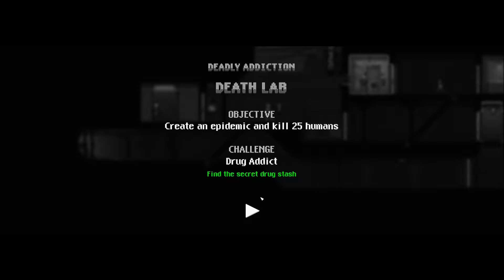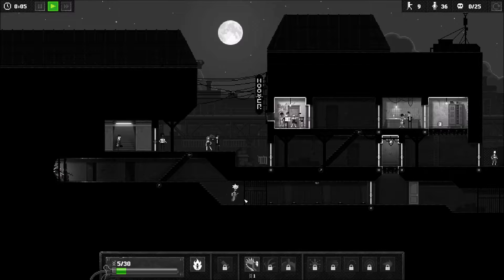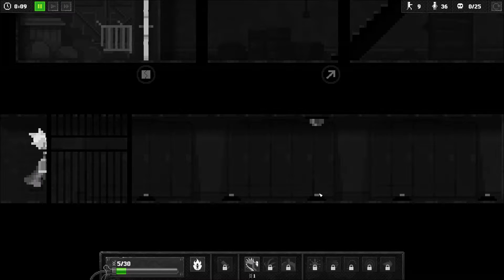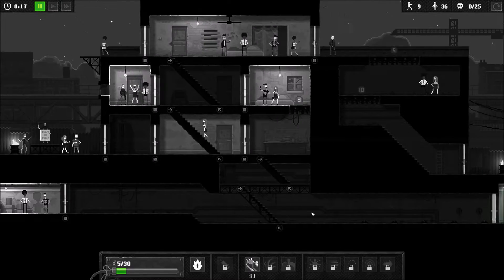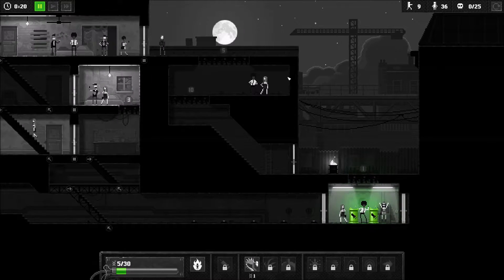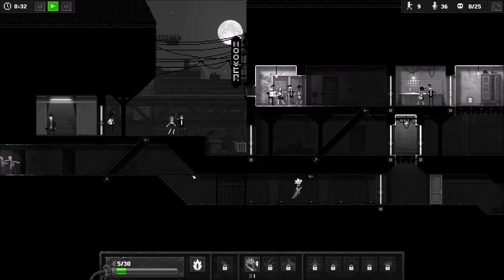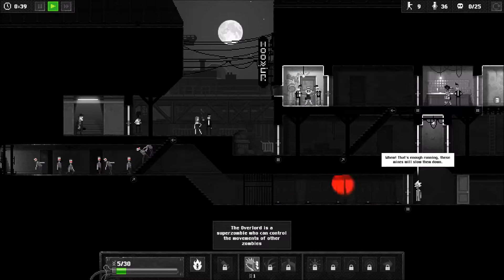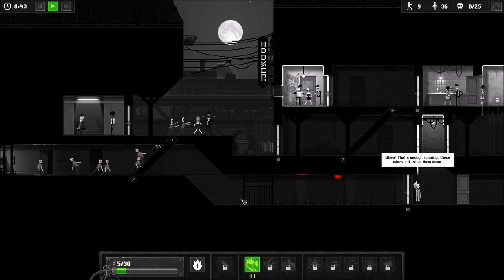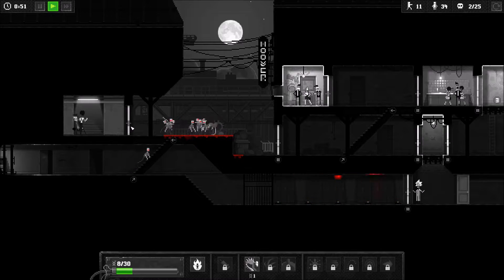Create an epidemic and kill 25 humans. Drug addict — find the secret drug stash. Here's how we can scroll out and see what's going on. Down here we've got some landmines. I think this is considered the secret stash — it seems like there are two ways to get there: either try to come down this way, or try to get across the landmines. The last time I did this I tried to go across the landmines. I don't think going down here is useful for us.